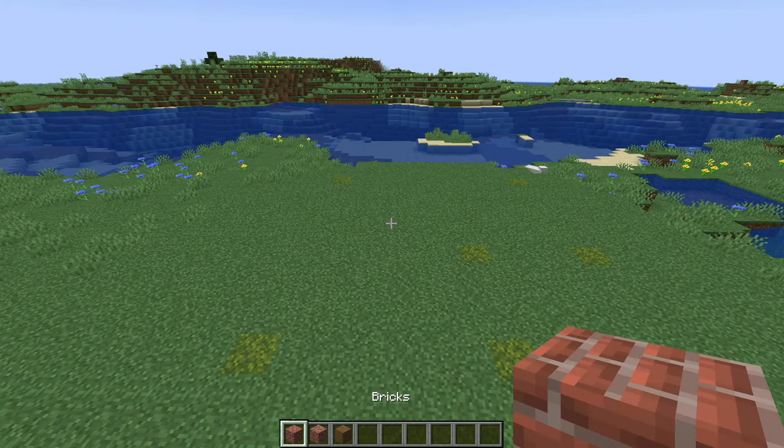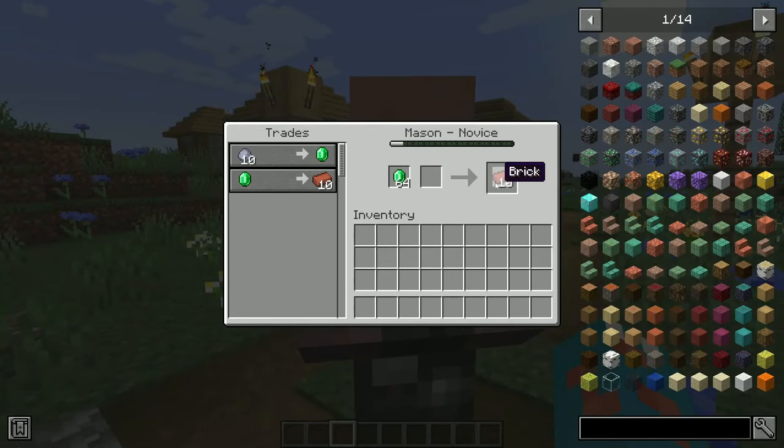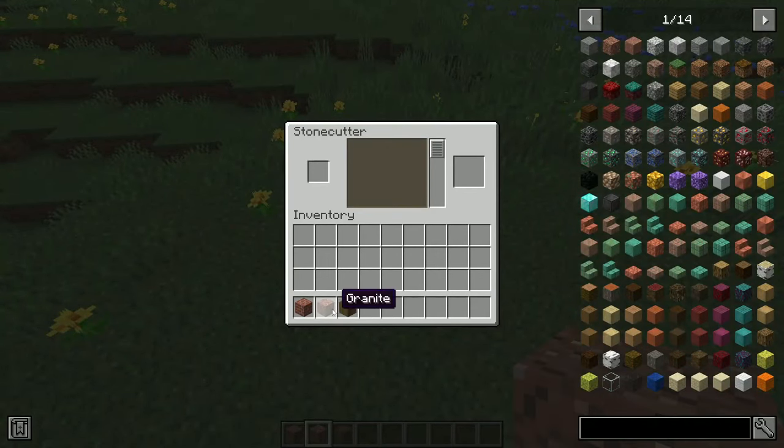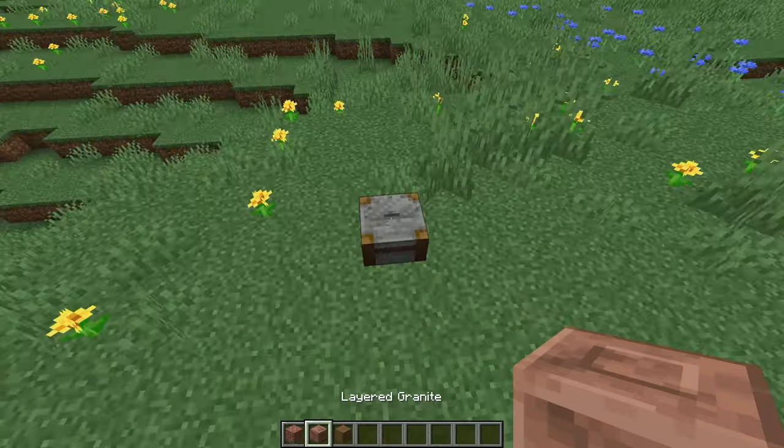The main blocks I'm going to use are some bricks, which you can easily get early game by trading with mason villagers, and some layered granite from the Create mod, which you can get by putting regular granite into a stonecutter — you have access to all these different types. I'm going to be using the layered one just to start with.